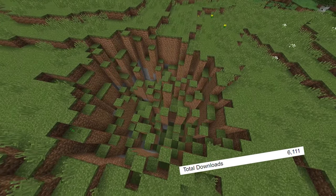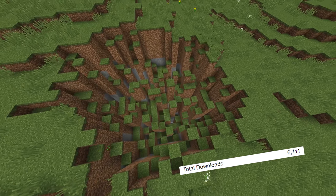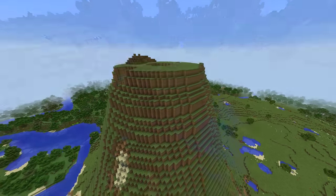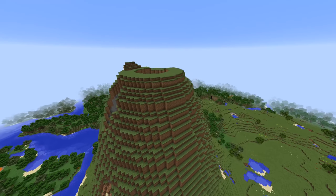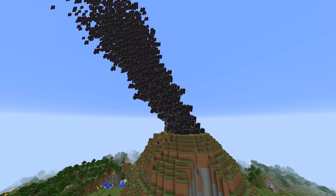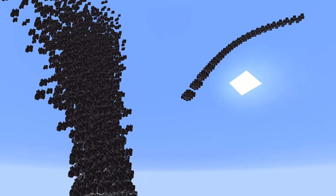Finally, coming in at number 1, we have the General Disasters mod, and this mod allows several different disasters to happen in your world — these are sinkholes, earthquakes, and volcanoes. All of these disasters are really well done, especially the volcanoes, which are really cool when they actually happen. Personally, I believe this mod definitely deserves the top spot.